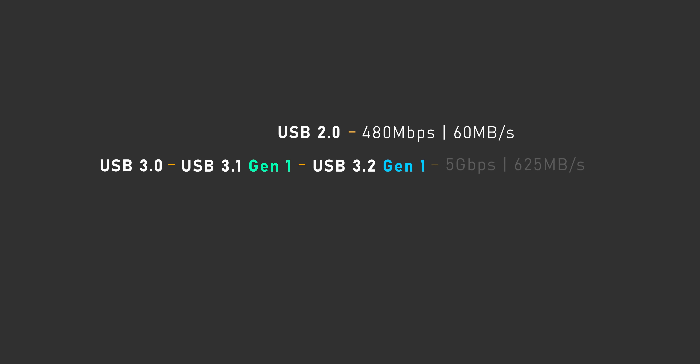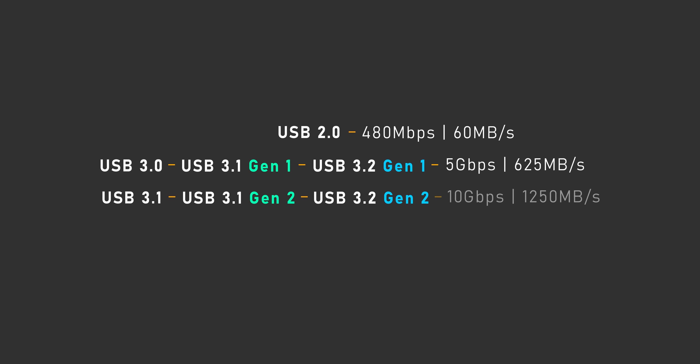USB 2.0 operates at a maximum of 480 megabits per second, or 60 megabytes per second — it's still in a lot of systems. Next up is USB 3.0, formerly known as USB 3.1 Gen 1 and now called USB 3.2 Gen 1, with transfer speeds up to 5 gigabits per second or 625 megabytes per second. USB 3.1 bumped things up even more, going through two renamings to USB 3.1 Gen 2 and now USB 3.2 Gen 2, moving along at 10 gigabits per second or 1,250 megabytes per second.